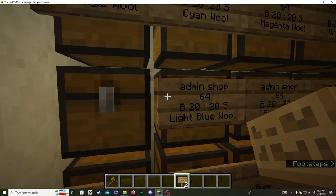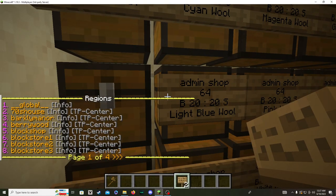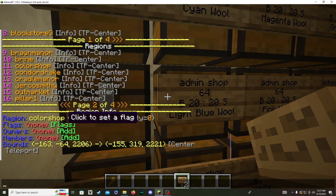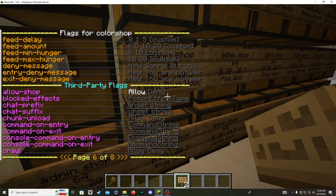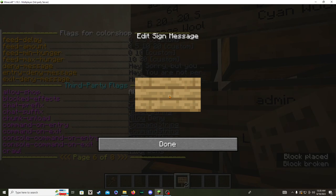Now if we do region list and find our region 'color shop', we can click on info and then on flags. Scroll all the way to the end - you need to set this as true in your console - and click on 'allow shop'. That's it for the region setup.